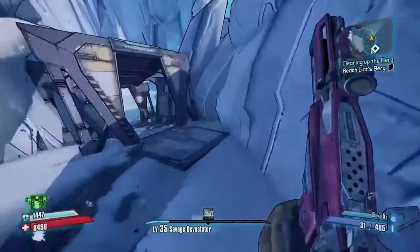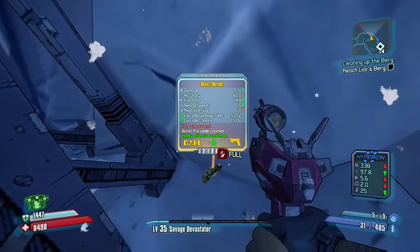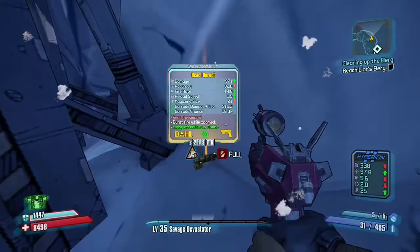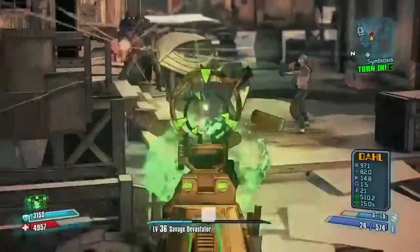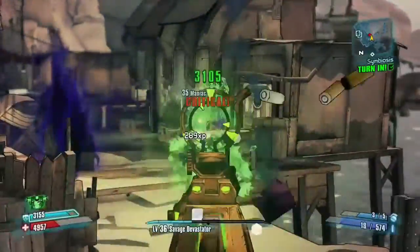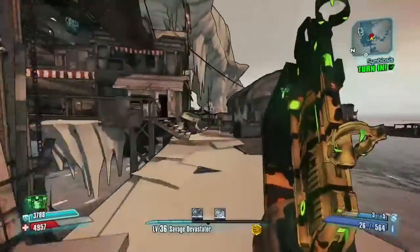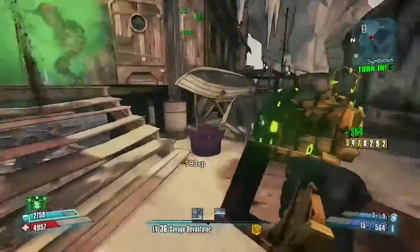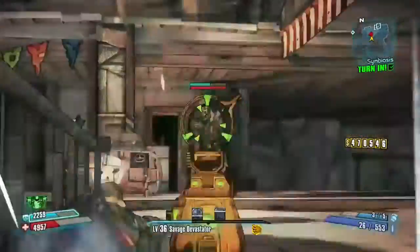We start off with Knuckle Dragger — he drops the Hornet. He is literally within the first few minutes of the game and he drops a legendary. It's a corrosive dahl pistol and it only ever comes in this unique way. As you can see in this demonstration, it just melts through bandits — and corrosive is supposed to be for armored enemies, but this kind of proves that wrong.